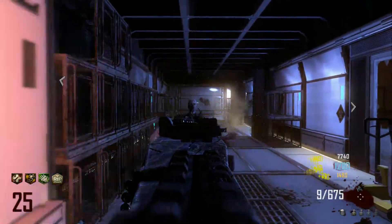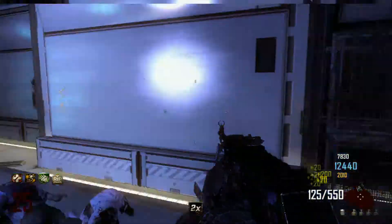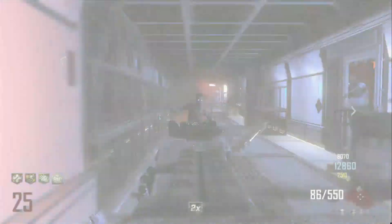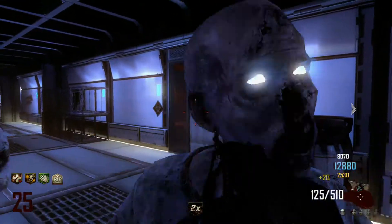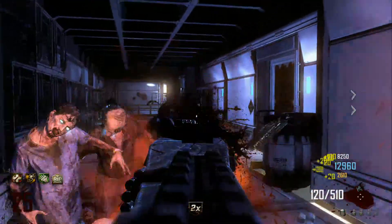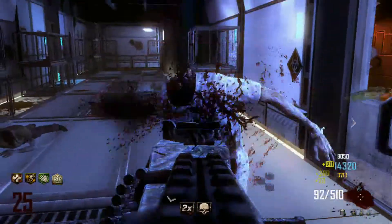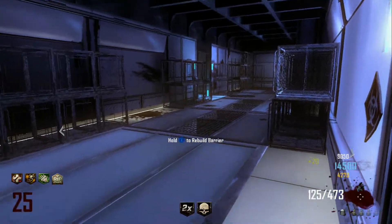For anybody that doesn't know, the bank is a really neat feature on Black Ops 2. You can put money in and then later on in a different game you can pull money out. So say you want to put in $10,000 now and play a different game later — you can put in $10,000, $20,000 and then come back and get it later. It costs 100 points per $1,000 you put in, but it's worth it. If you play a lot of zombies, it's definitely worth it.